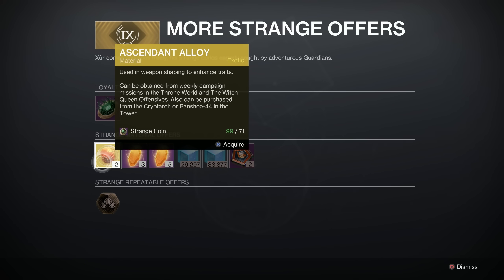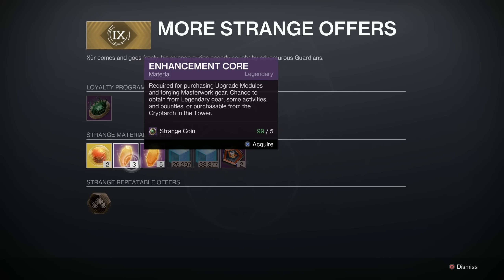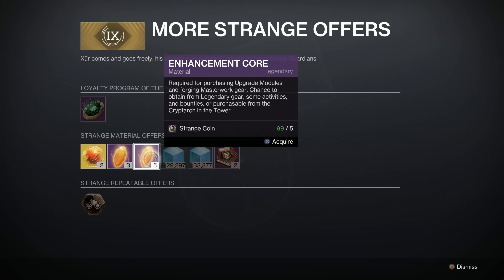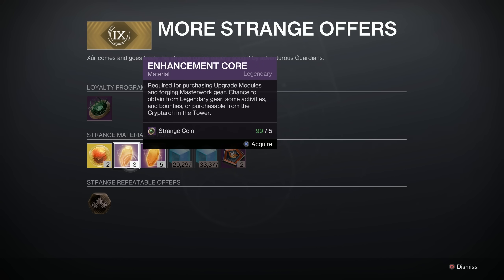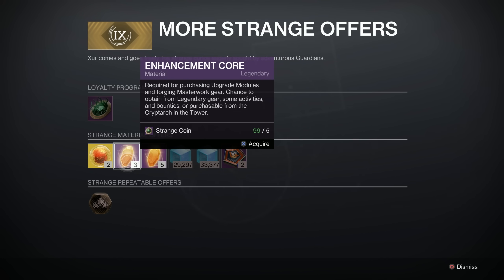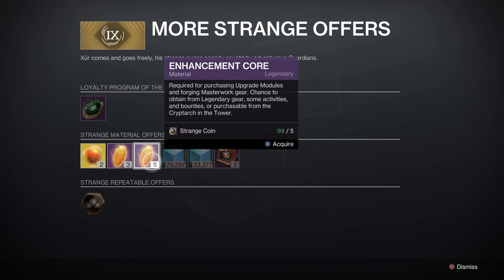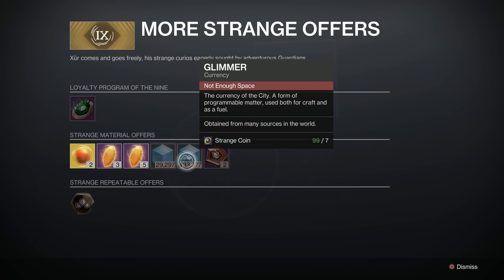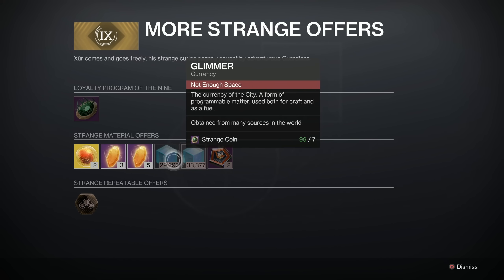We've got three enhancement cores for five strange coins, or five enhancement cores for five strange coins — I'll leave you to work out which one's the better deal. Cash-wise, we've got seven strange coins for 29,000 glimmer, or seven for 33,000 glimmer. Again, it's a tricky choice, but it's up to you.